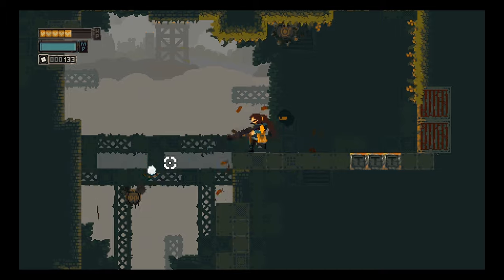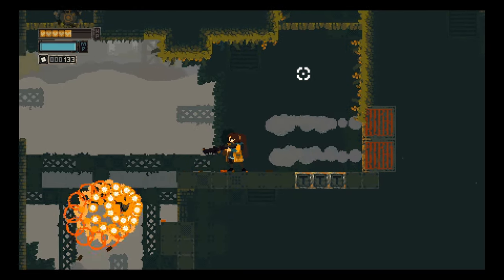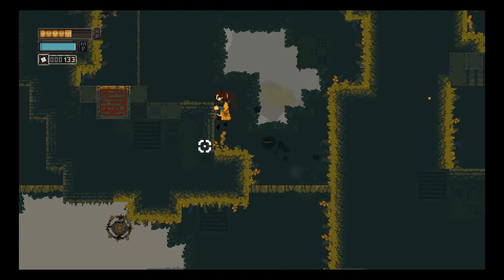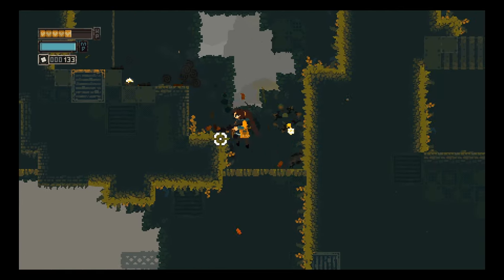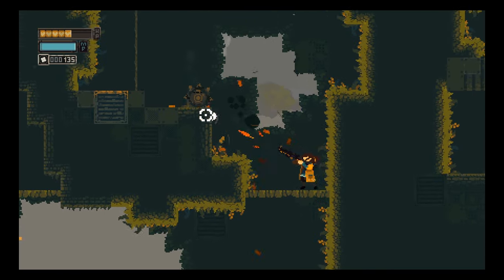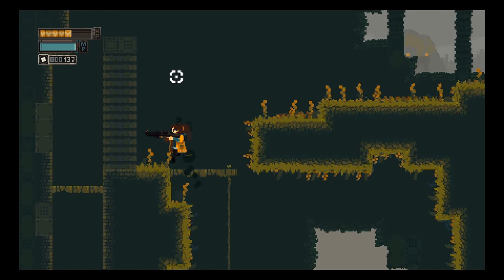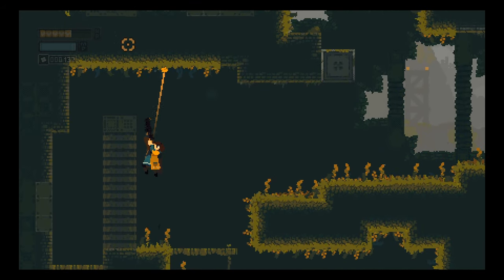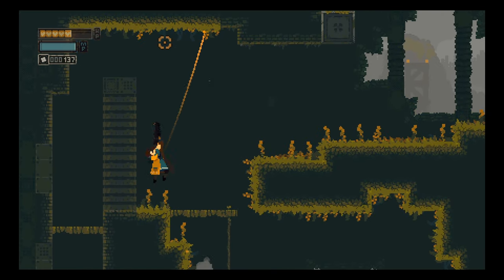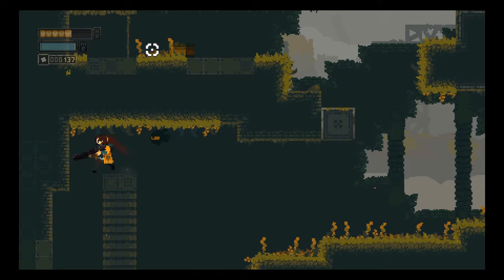I probably want to get there from above actually, because there is a door there that I haven't been to. I do not know yet what it means to die — I'm not in any rush to find out, but I should get that item because I don't really know the value of it yet. I probably want to be higher up and do this. There we go.